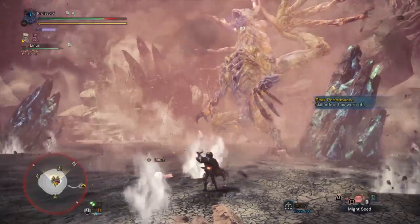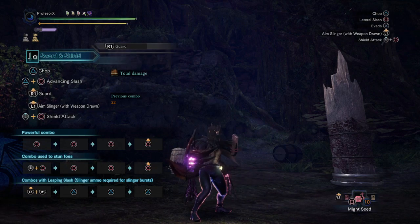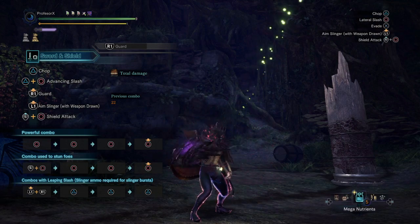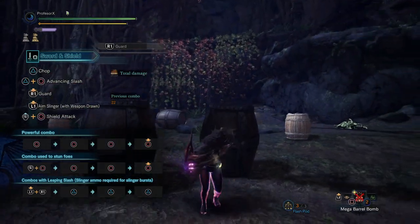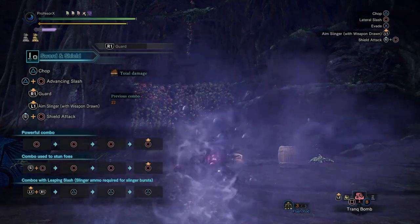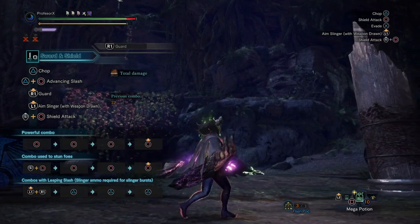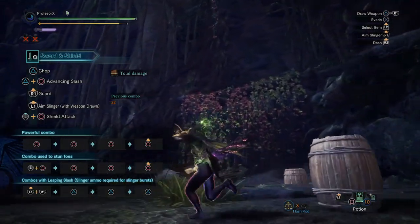With S&S, you can also use items with your weapon drawn. This is achieved by holding guard R2 plus square, which will use whichever item you currently have selected on the item bar. In my experience, this is most useful for putting down traps, bombs, or quickly equipping slinger ammo. For healing, keep in mind you will move slower while using potions or mega potions, so you are better off simply sheathing your weapon before using those. In older games, the animation for consumable items was the same for everything, so this feature was a bit more useful.